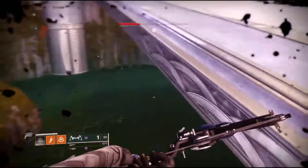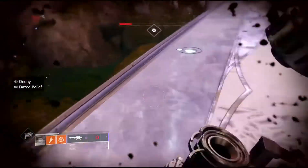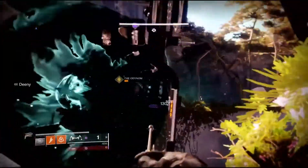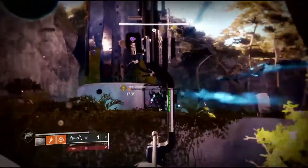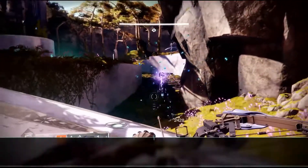Keep in mind he's a 585 light, so in order to do any damage to him you'll need to be at least 536 light. Once you defeat him, you should see your grimoire pop, and then you can make your way to the final boss.